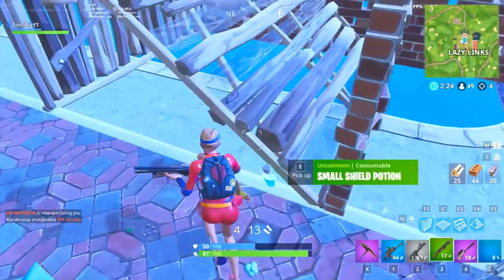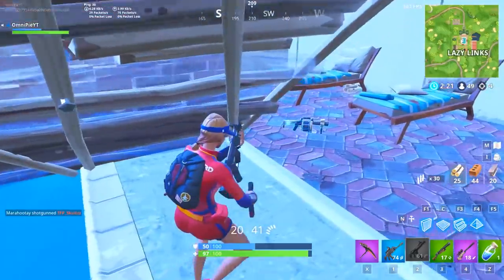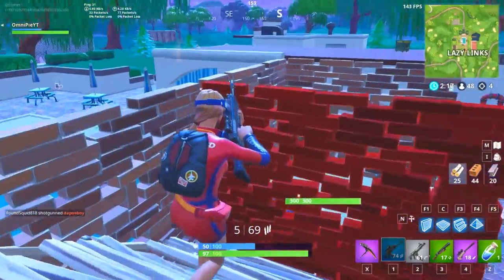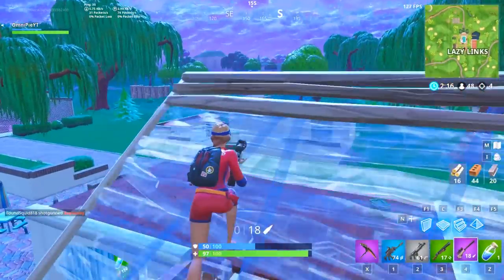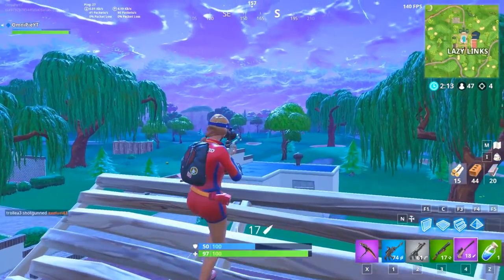Right after the shield potion, I look around and I see this mini shield — so I could be rocking 175 health right now, but I'm going around with like 150, which could kill me if someone was around the corner with a pump and got a really good shot off. So make sure to check for minis before you drink that shield potion.